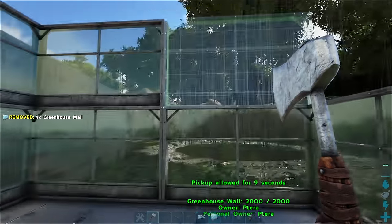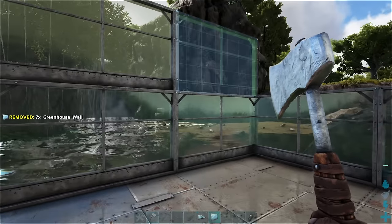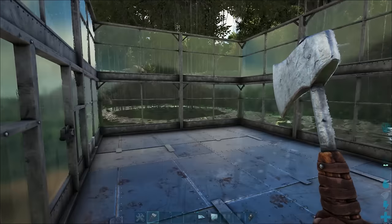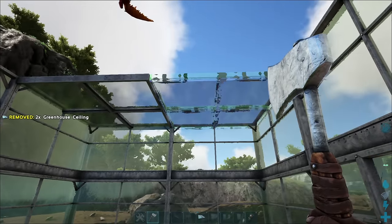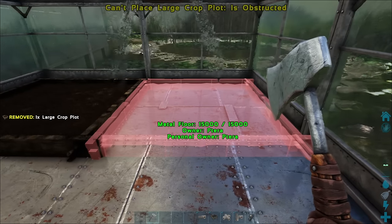There are three different sizes of crop plots you can get: small, medium, and large. Large crop plots will produce higher yields and be able to grow you whatever seed you need. They do take more resources, but I don't see a purpose behind getting anything smaller than a large crop plot other than saving some space.